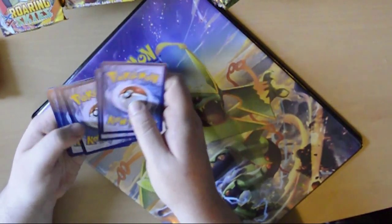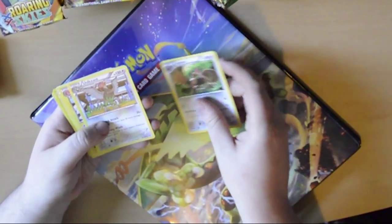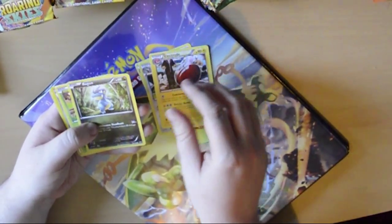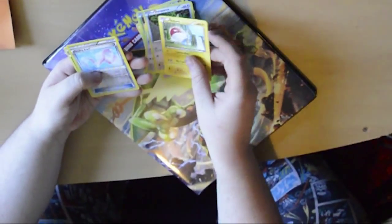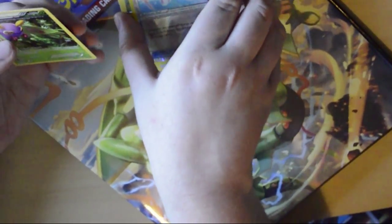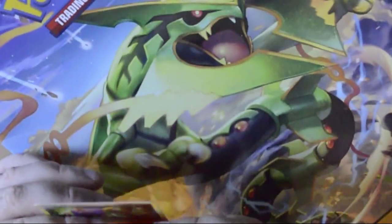Okay that is one, two, three. Next pack: a Pyroar, an Unfezant - just going to slightly move the camera - an Electrode, a Bagon, a Nincada, a Pidove, a Dunsparce, a Voltorb, a vast holo Healing Scarf, and a Dustox. We did get that one before in our other pack - that's like the one we got - but yeah I'll just put that in.